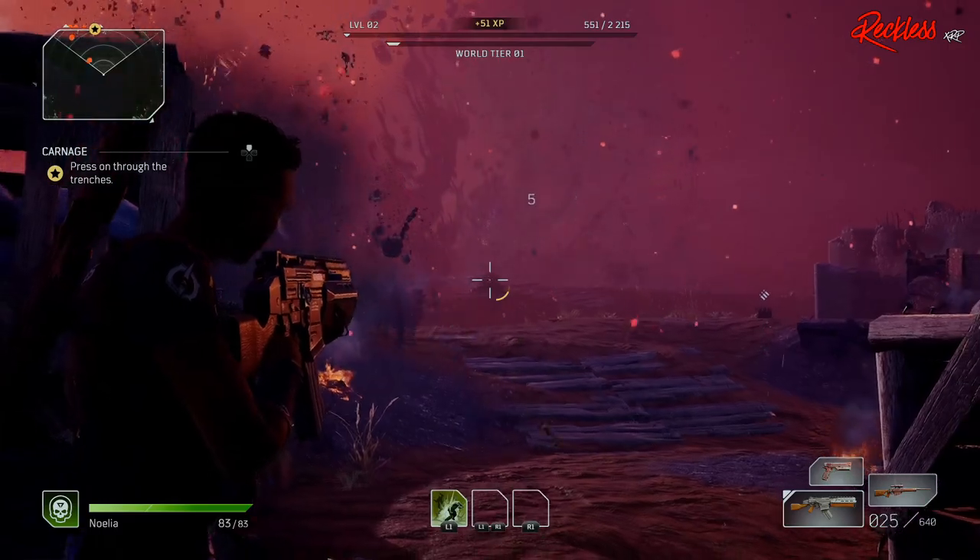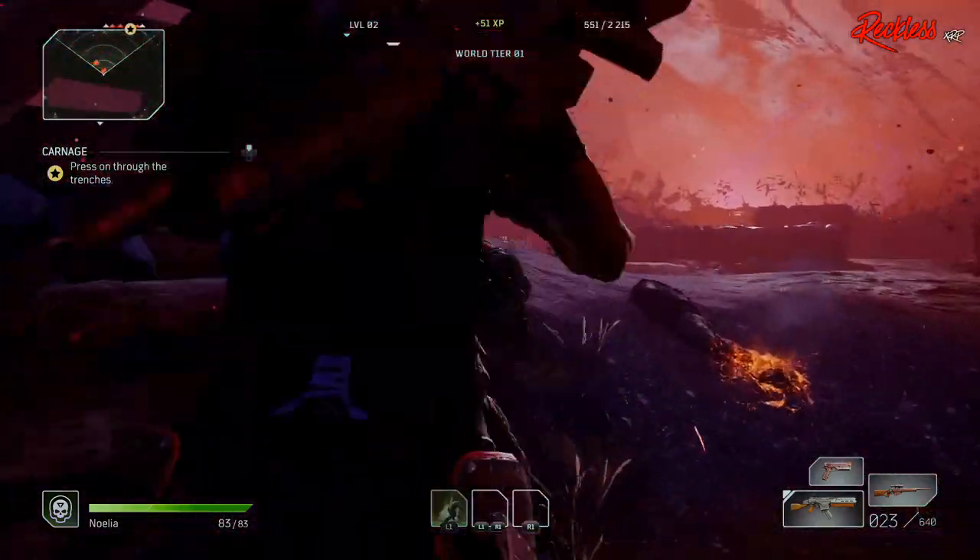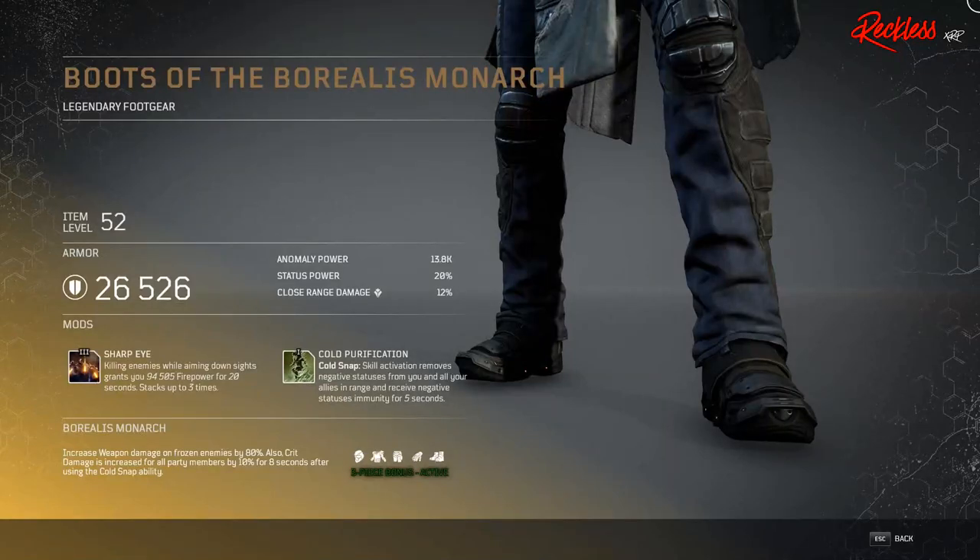Next we'll be going over is for the Technomancer — it is the Borealis Monarch set. The three-piece bonus gives you increased weapon damage on frozen enemies by 80%, and crit damage is increased for all party members by 10% for 8 seconds after using the Cold Snap ability.